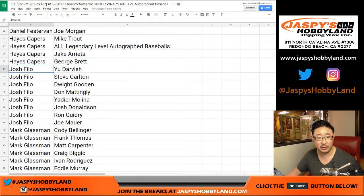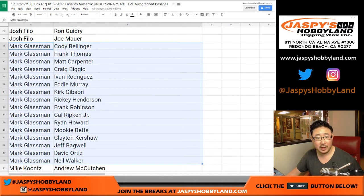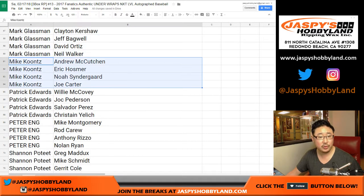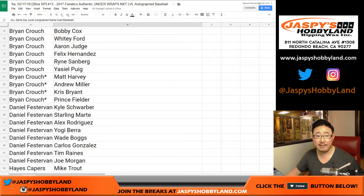Mike Trout, Arrieta, George Brett — that's pretty strong. Josh Filo, nice players. These are all nice players. Mark Glassman got a lot of players here. Those are yours, Boombox. Mike Koontz, Patrick, Peter, Shannon, and William.